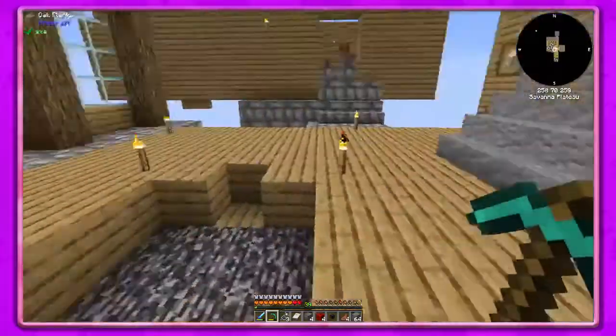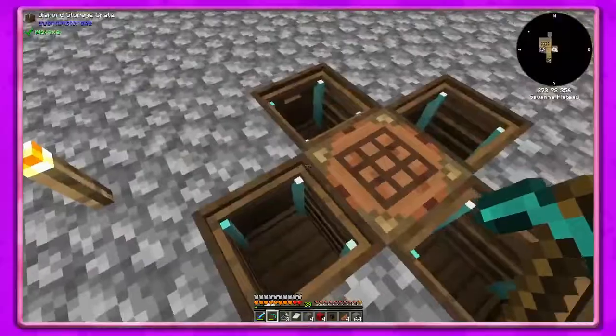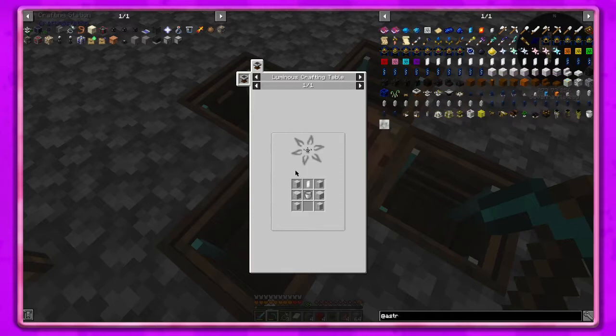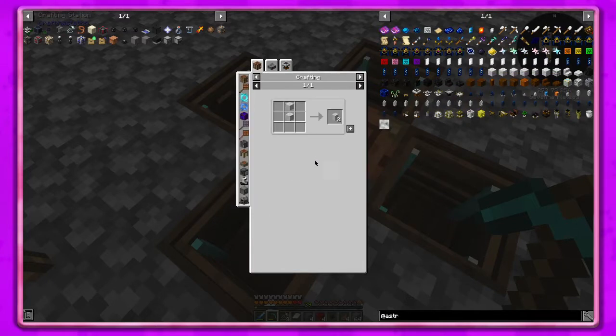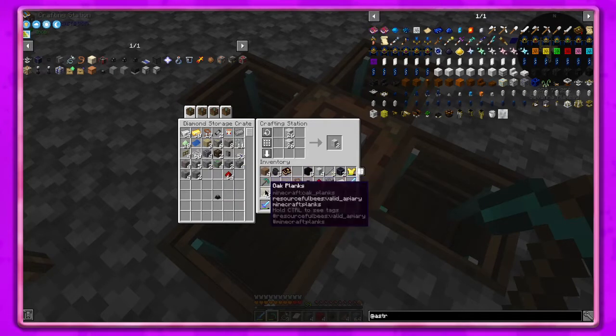We have the marble so we should be able to make everything pretty easily. We need four of these - that makes two each so we'll make two of those. I'm going to put some of this back - actually I may need that. Let's keep that out.